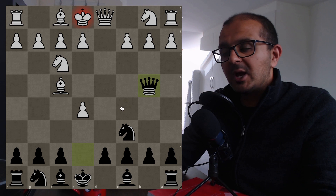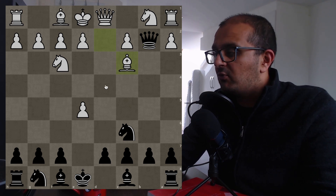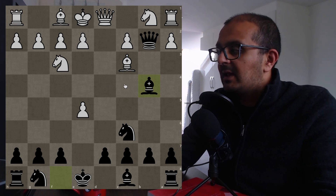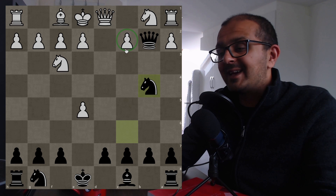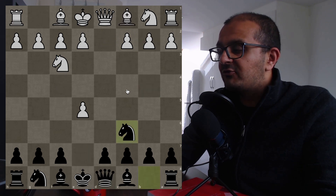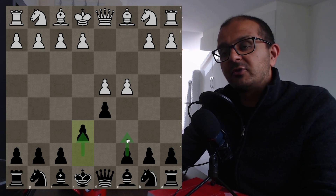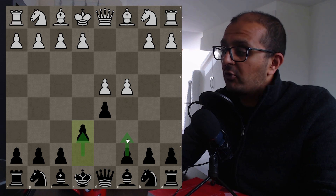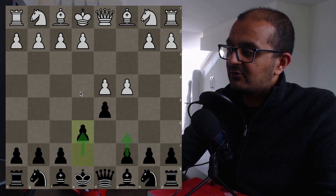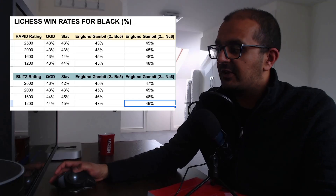In the Nc6 line of the England Gambit, black hopes that after Nf3, Qe7, Bf4, Qb4+, the bishop hangs; after Bd2, Qxb2, white plays Bc3 and is lost because of Bb4 — there's no way to defend. After Bxb4 Nxb4 there's a double attack on c2 and white is completely losing. On the surface, QGD and Slav sound rock solid and should be much better than the England Gambit even in fast time controls.